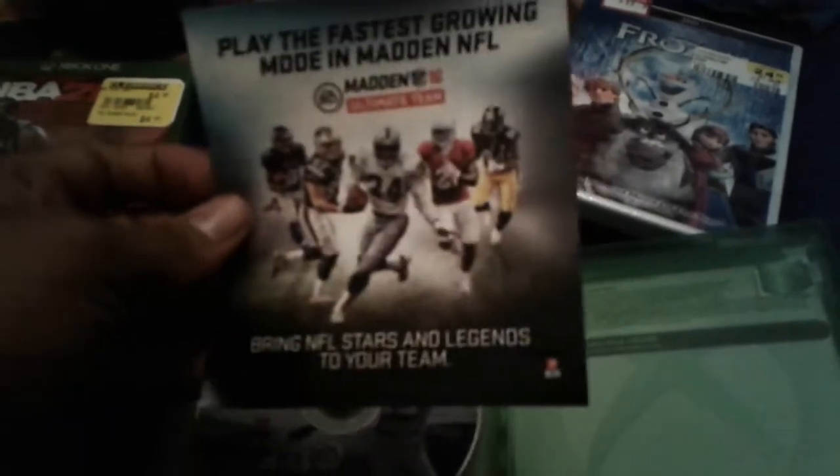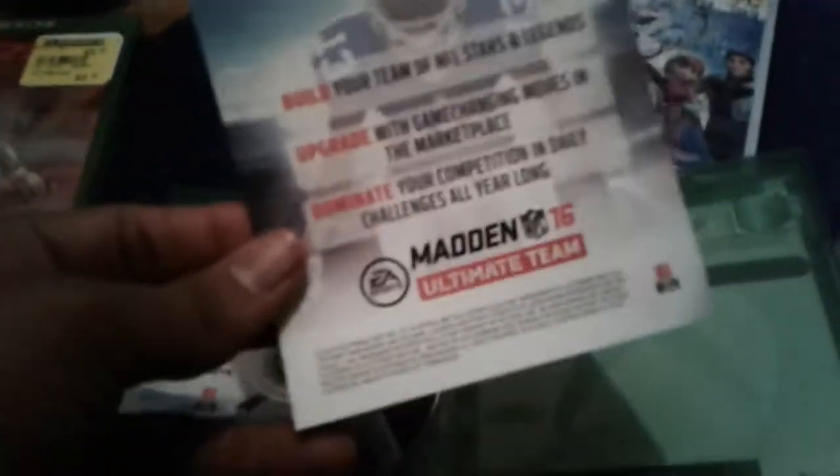Okay, first we'll start with Xbox One — Madden NFL 16 first. The disc is on the left side and we got a piece of paper: 'Play the fastest growing mode in Madden NFL — Madden Ultimate Team. Bring NFL stars and legends to your team.' Here are some instructions on the back as well.